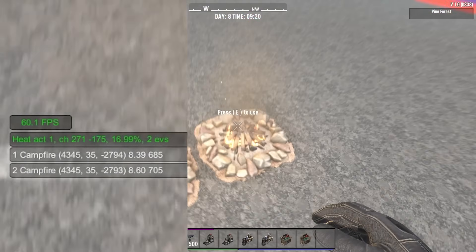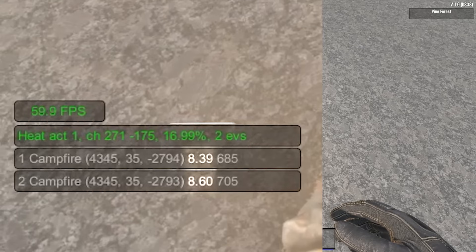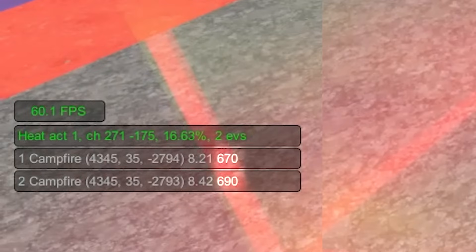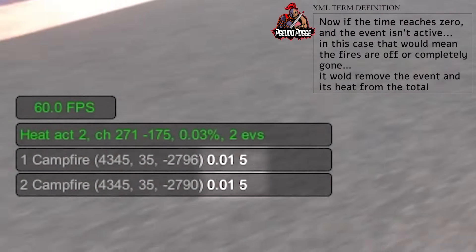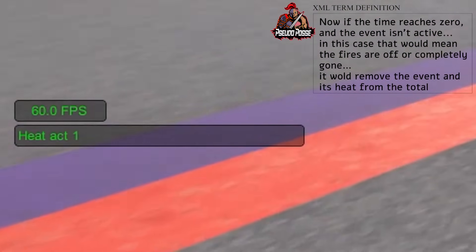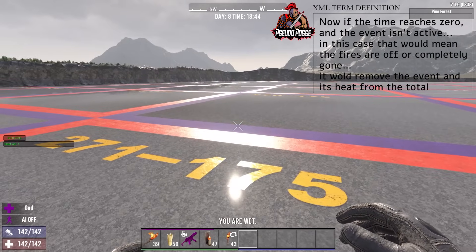Below the total strength, you'll see two line items for both events — turning on the first and second campfire. So you'll see the name of the source, campfire, and to the right of the parentheses a decimal number, which is the remaining heat generated by the campfire. To the right, you'll see a second number which keeps ticking down — that is the heat map time. As it ticks down, so does the heat provided by the campfire. If the time reaches zero and the event isn't active — meaning the fires are off or the campfire is completely gone — it would remove the event and its heat from the total amount.